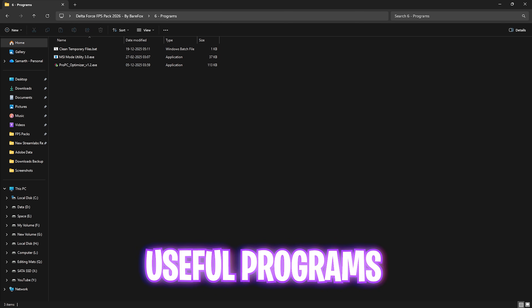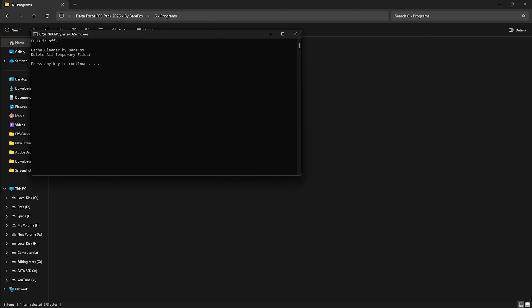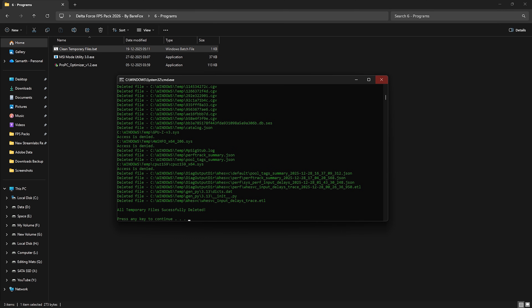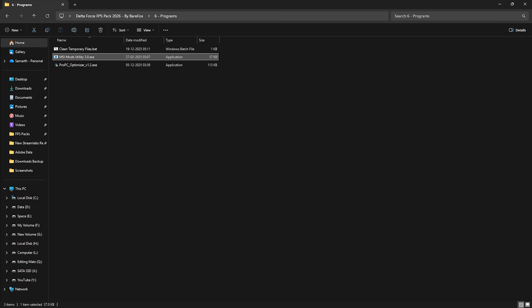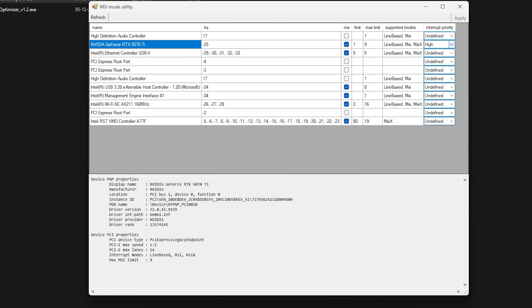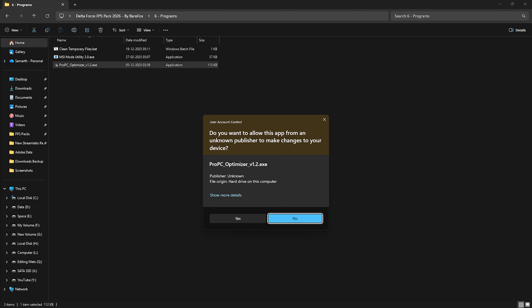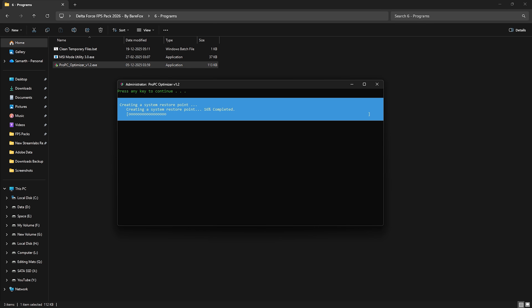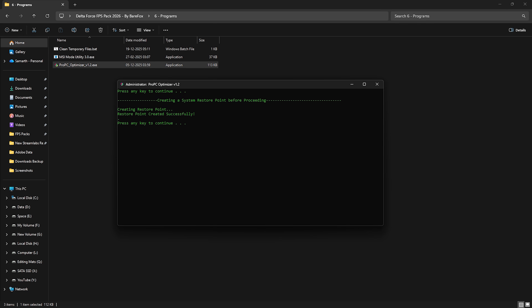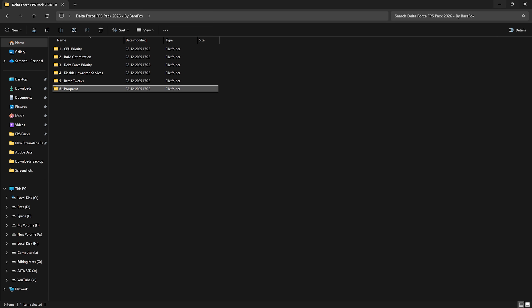The sixth folder is Useful Programs, containing Clean Temporary Files, MSI Mode Utility 3.0, and Pro PC Optimizer. Run Clean Temporary Files as administrator and press Enter to safely delete all temporary files. For MSI Mode Utility 3.0, run as administrator, find your graphics card, click the MSI button, set interrupt priority to High, and apply. For Pro PC Optimizer, run as administrator, press Enter twice to create a restore point, wait one minute, then press Enter to apply the best Windows settings with one click.